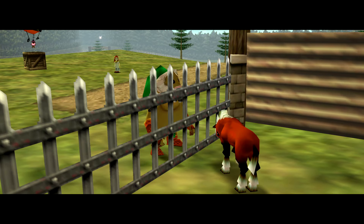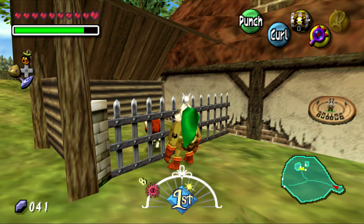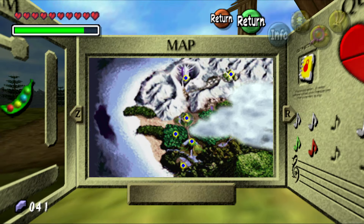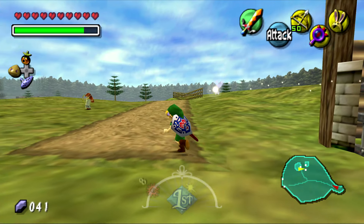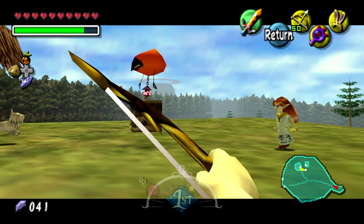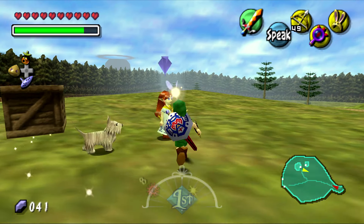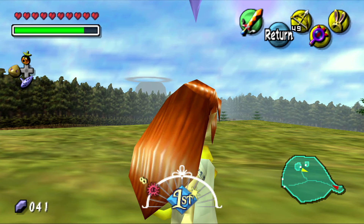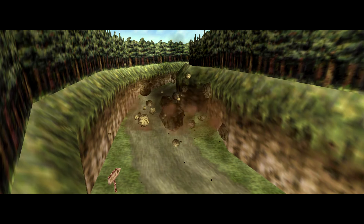If you wondered what happened to Epona, and did some exploring on day three, you may have discovered Romani Ranch where Epona is being kept captive. You can't get her on day three, but if you come back on day one with a powder keg, you'll find a massive boulder blocking the path. Blow it up and you can get into Romani Ranch and find Romani — who is essentially Malon from Ocarina of Time.